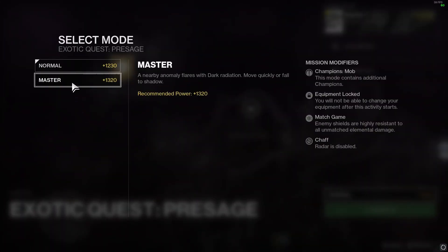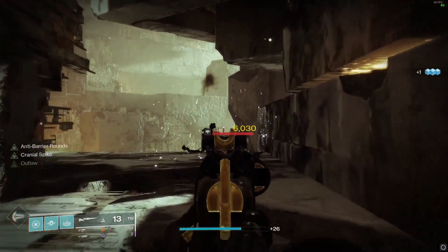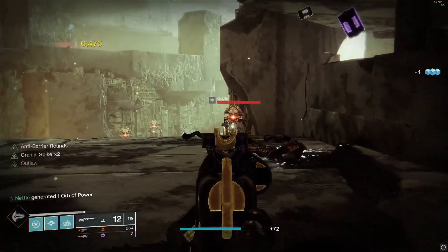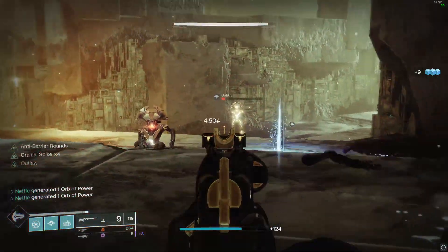The Master version of the mission does have modifiers, so make sure you review these before going in. The low RPM of the gun means it hits very hard, and once Cranial Spike starts stacking, it will kill most low-tier enemies with one precision shot.